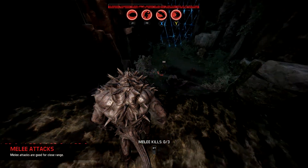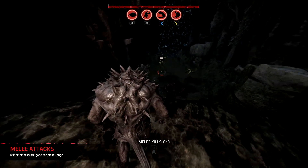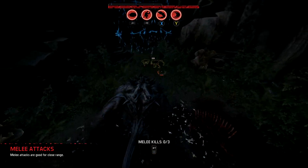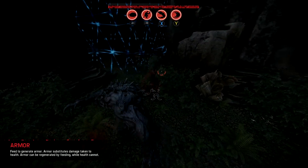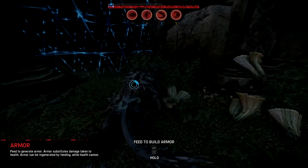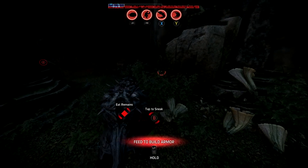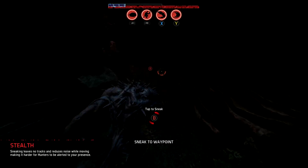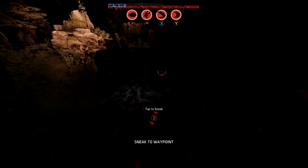As you can see, it pings a little radar and then you can see there's loads of prey, so let's go eat them. You just hold left trigger to eat and then you can see that blue bar at the top filling up. When that's full, that's when I can start to evolve.